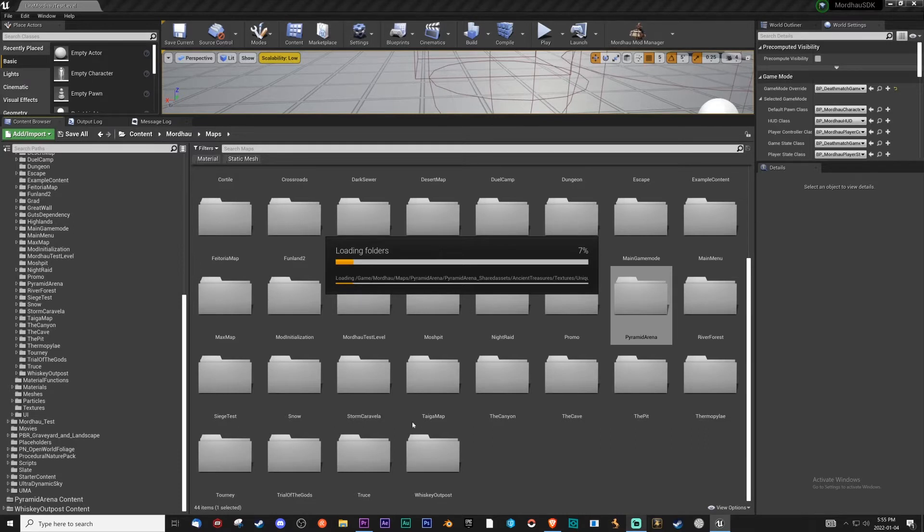For example, Whiskey Outpost — under Whiskey Outpost, in the Whiskey Outpost content — you have to cut one of the folders out there. I can't show you quite yet because of timing, so I'll actually edit this out and then you'll see where we leave off.